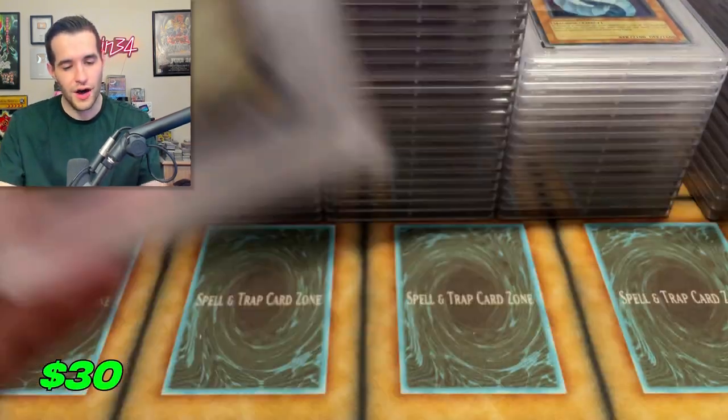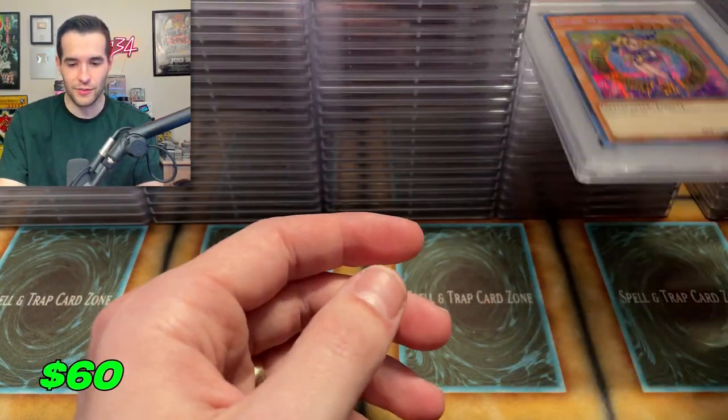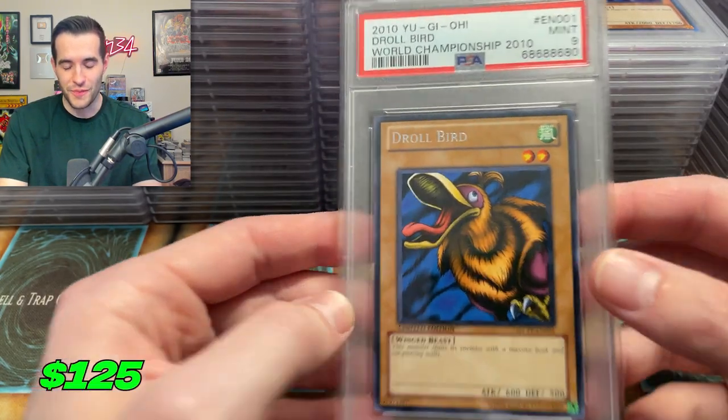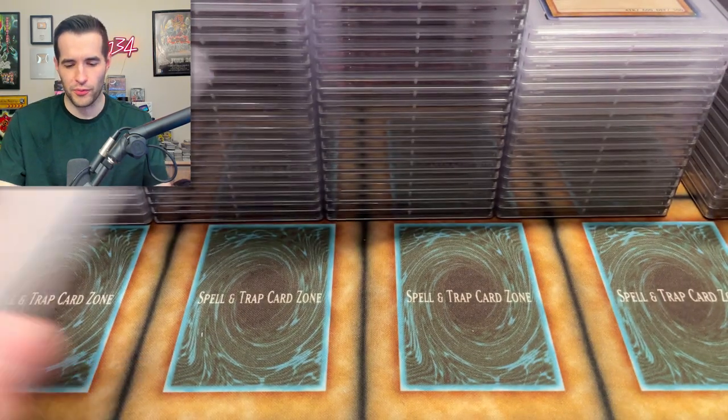Dark Magician Girl 10 — nice, come on! Droll Bird — got a nine, just like our Infernal Flame Emperor or whatever his name is. Supremacy Berry Magician got a nine — this is one we pulled out of Star Strike Blast. I think this is the one we pulled with Rhyme when we opened the box. Hero Flash would have been sick, but unfortunately not a 10. Harpy Queen got a nine — we pulled this one too.